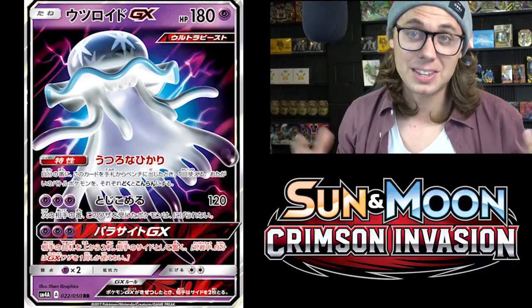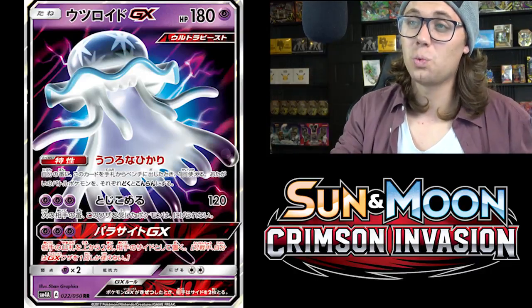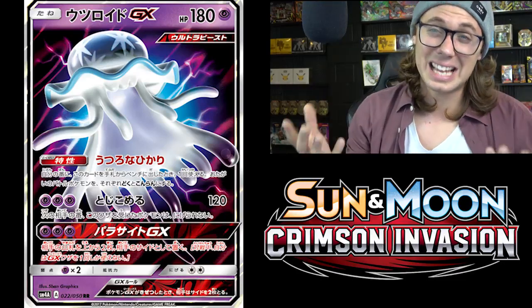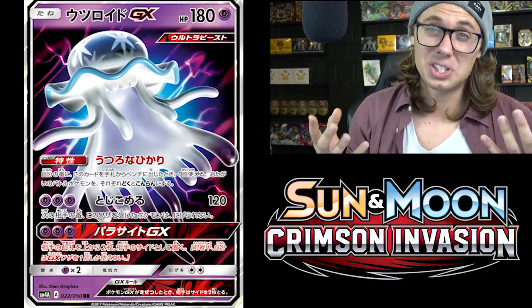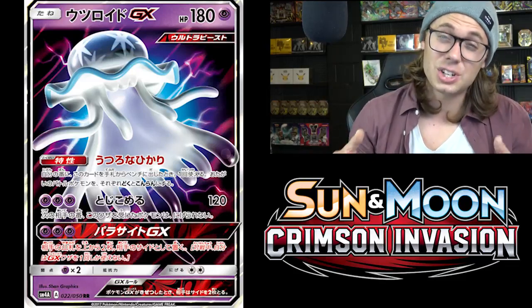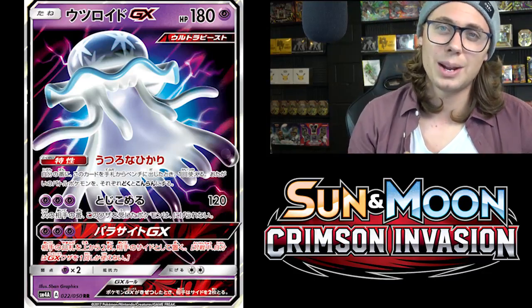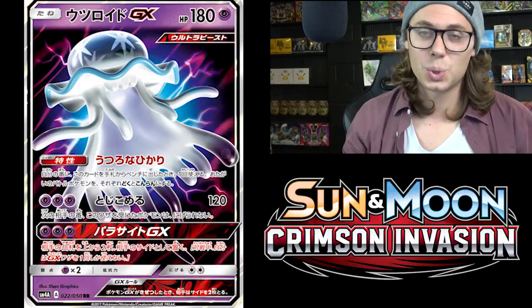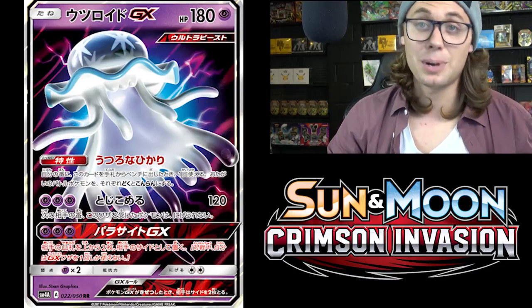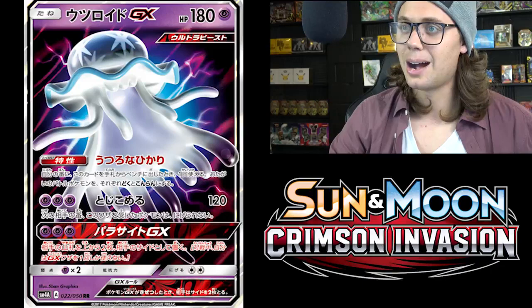They could start out the game with eight prize cards if you pull off a quick Parasite GX. Not exactly sure how competitive Nihilego will be because it's Psychic type — Garbodor and Espeon GX are good Psychic type Pokemon already. Is there really a great way to get three Psychic Energy onto a Nihilego GX? That's why I think this card is balanced. Maybe people will have Lunala GX dreams — Lunala GX has an ability that moves Psychic Energy around. You could move Psychic Energy onto a Nihilego for a surprise Parasite GX and make your opponent have more prize cards — but only time will tell how realistic that is.